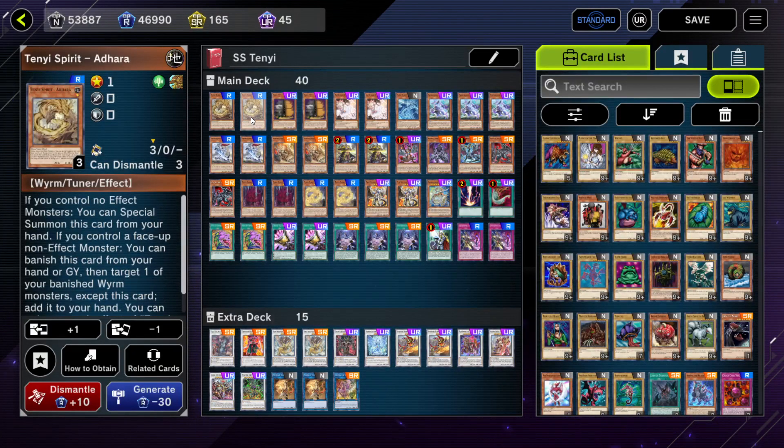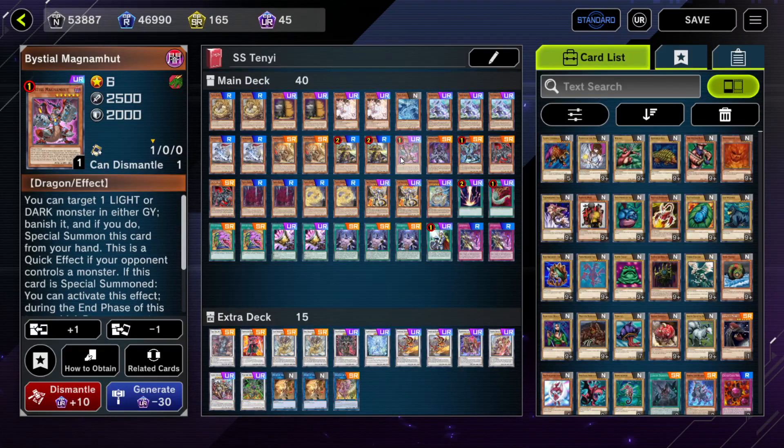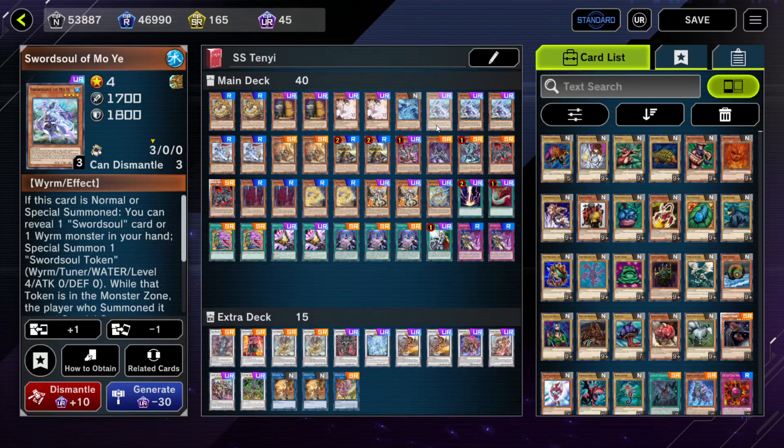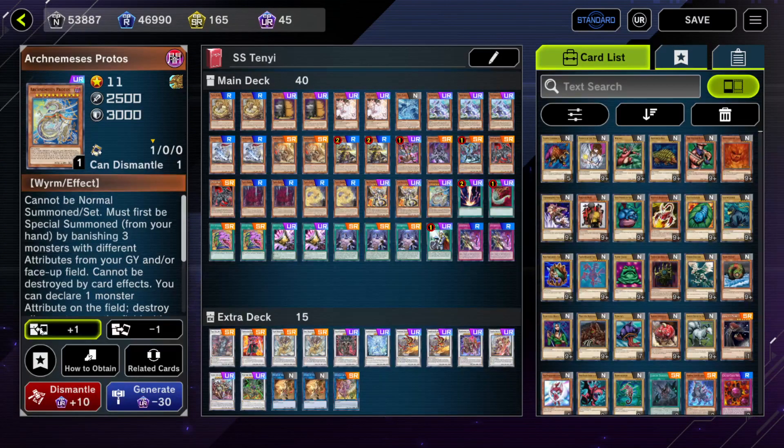Another thing I really like about this deck: say you just open a Bistial card and your opponent went first — you can summon a Bistial along with Adhara, make a Tenki, pop a card on the field, and then go into other plays to get out a Moye if needed. The only thing I'd probably change is playing two Protos to make it a 41-card deck, but I don't want to invest more UR since new stuff is coming out. Anyway, let's get into the replays.